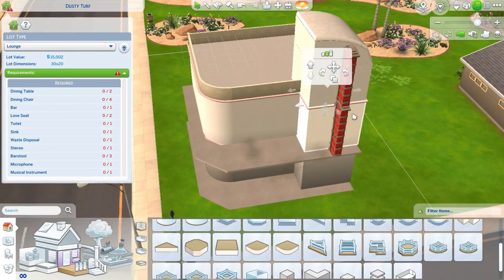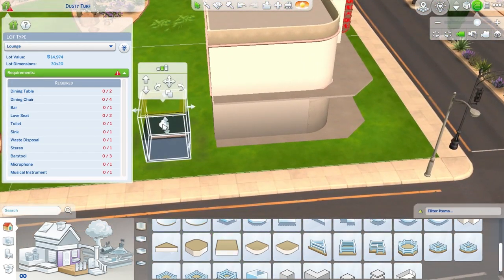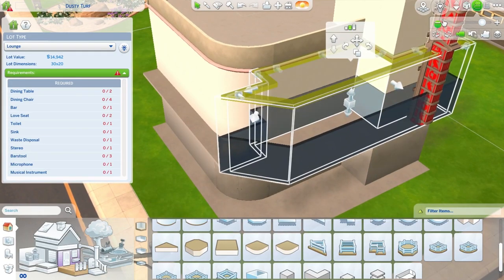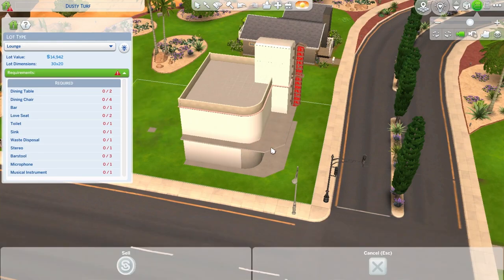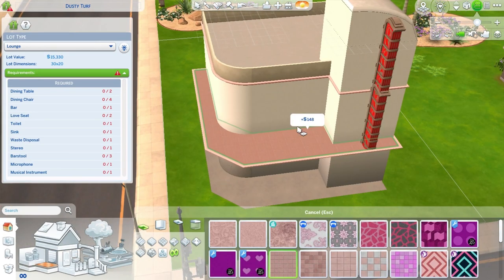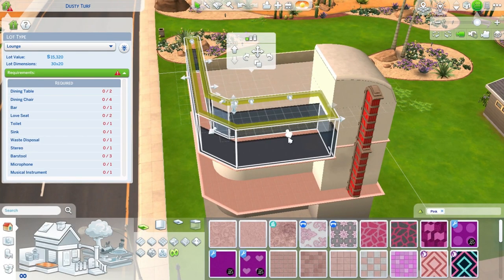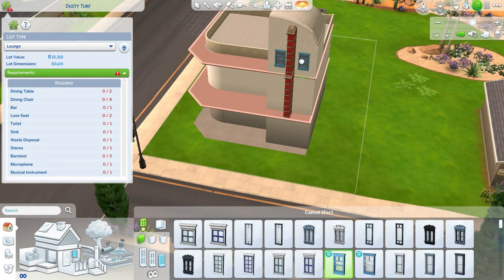I also used curve walls, which I regret. Curve walls are not fun - they are very glitchy and give me such a headache to use because they have so many problems. If you place an object down next to a curve wall, you usually have trouble picking it up again, especially if you're trying to use Alt and place an item just so, because nothing snaps in a curve wall.